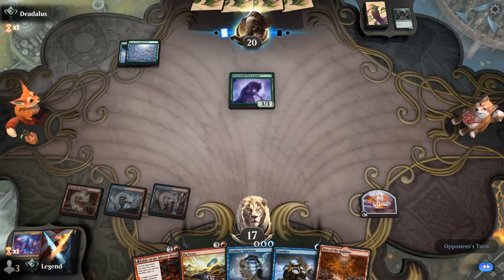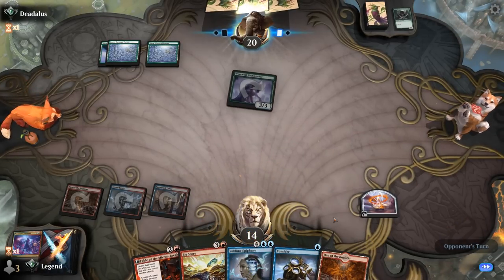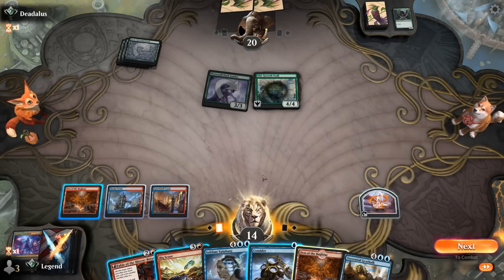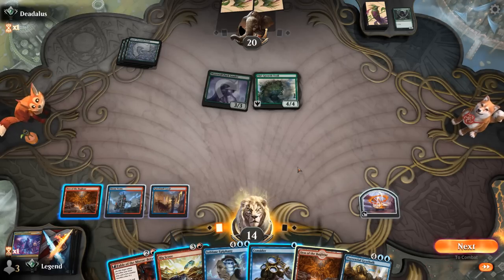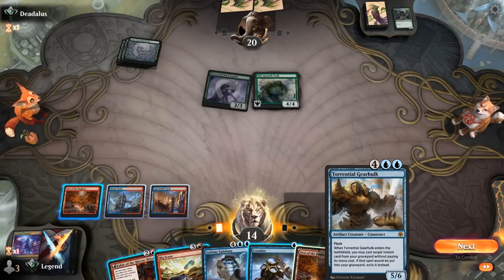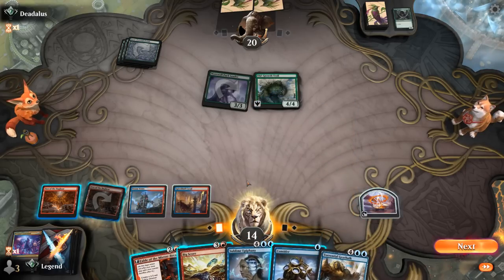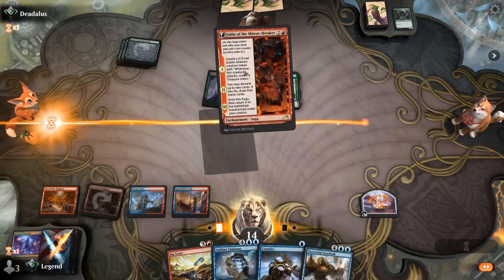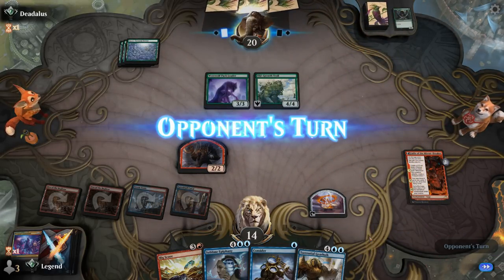Next turn Fable plus Den — hope to draw into a Gearhulk or Creativity. Opponent takes three and plays Old-Growth Troll as their three-drop. We see our Gearhulk, and could set up Big Score to guarantee it next turn — Big Score discards Epiphany. If we go for Fable we'd need to draw an untapped land to guarantee Gearhulk, though we generate a 2/2 creature in the process. We'll go with Fable — we'll just need an untapped land, or we can attack with the Shaman to make another treasure and play Gearhulk at instant speed.